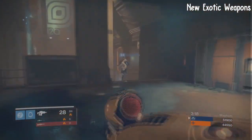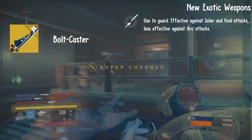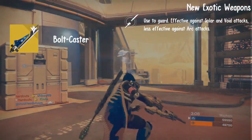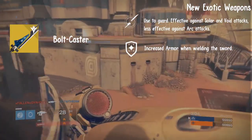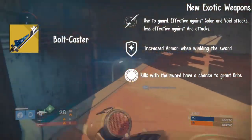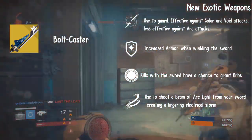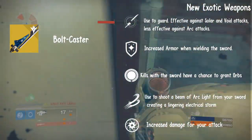Then we have the exotic swords. First, we have the Bolt Caster. It has Arc Forge Guard: used to guard, effective against solar and void attacks and less effective against arc attacks. Then Tempered Light: increased armor when wielding the sword. Live by the Sword: kills with the sword have a chance to grant orbs of light. Sword of Thunder: shoot a beam of arc light from your sword creating a lingering electrical storm. And Warrior of Light: increased damage for your attack.